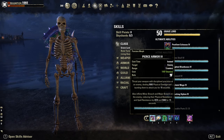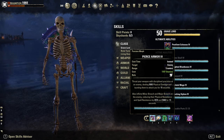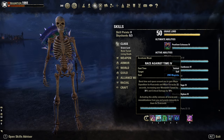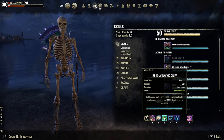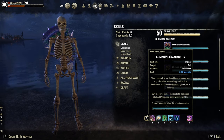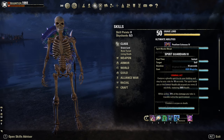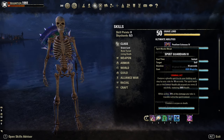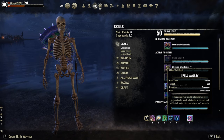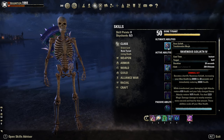Back bar: Puncture for Major and Minor Breach — another 9k more penetration. Then Race Against Time, our snare removal — it gives Major Expedition and Minor Force. Then Vigor, our heal. Summoner's Armor, our resistance buff. Spirit Guardian, one of the strongest defensive skills — it gives a unique 10% damage mitigation and it also heals. As defensive ultimate, Spell Wall — alternatively, sometimes I use the Goliath here.